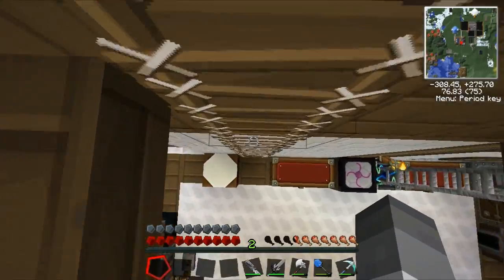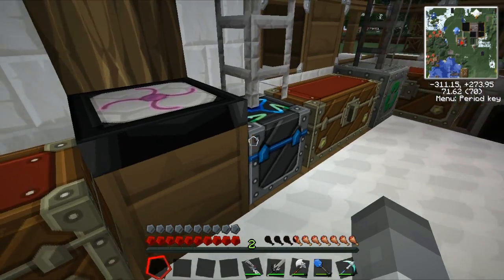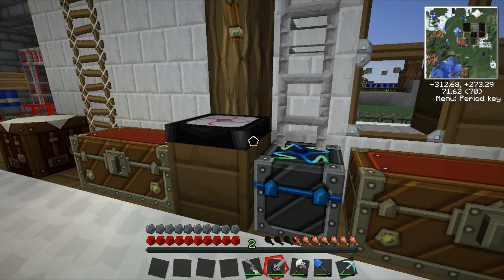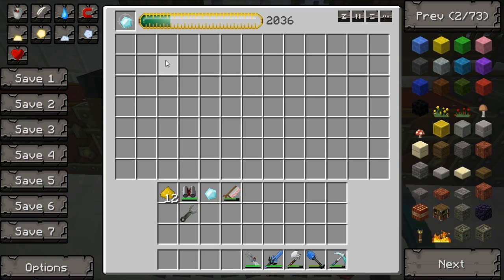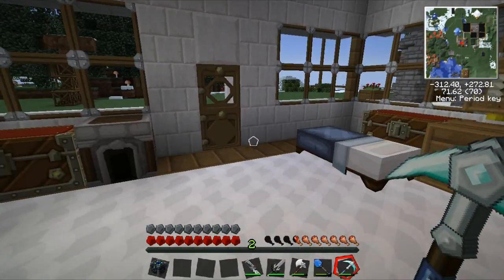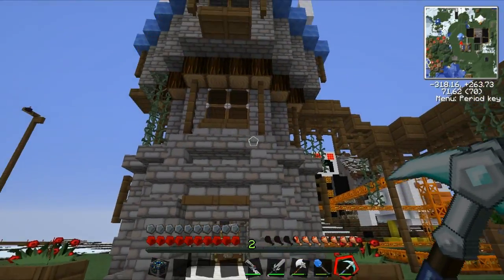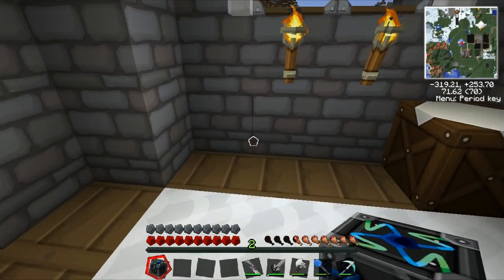So today I'm going to do some more Equivalent Exchange. You've seen me build this transmutation table and this energy condenser, but we're going to go a bit further than that today. What I'm going to do is pick this up and move it into my new house, just because I don't want to make another one yet. I'm proud of my tower. We'll plonk it down around here for now.